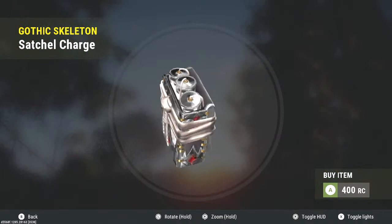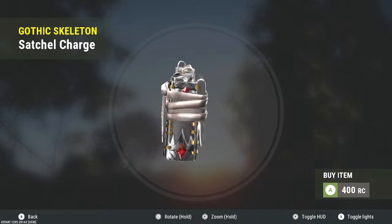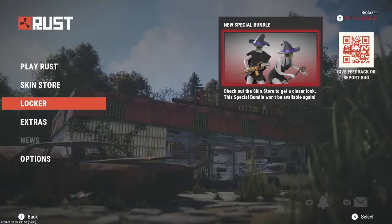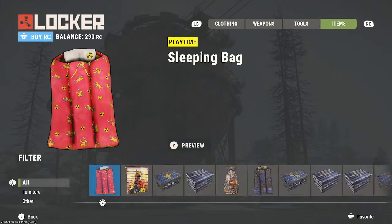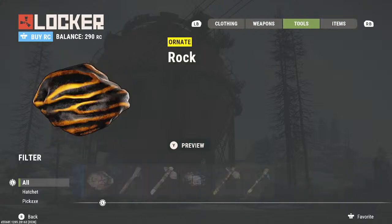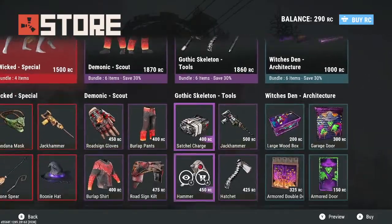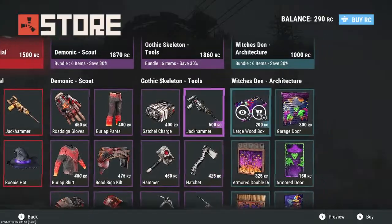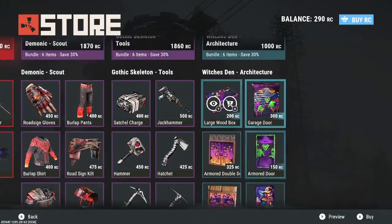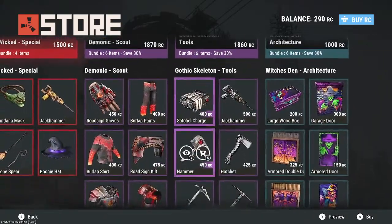Any satchel skin I can get my hands on, I will — satchels are one of those things you use a lot, alongside C4. I picked up a satchel skin on another character, I think it was a candy cane design, like you're bringing a cake to people — I really liked that one. So in my opinion, the skins worth getting are the satchel skin, the hammer, the box, and the metal sheet door. If you're buying more than three items from a bundle, you might as well just buy the whole bundle — it'll come out cheaper.